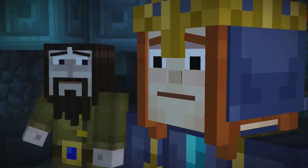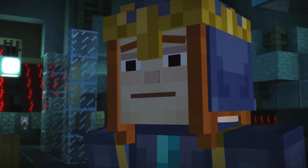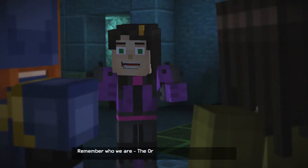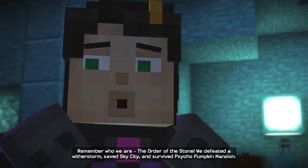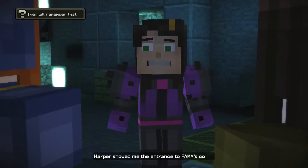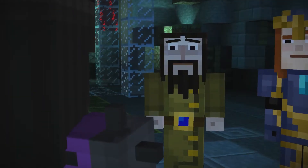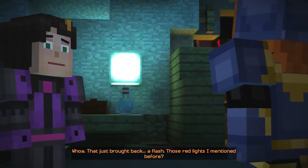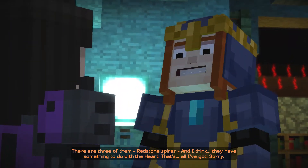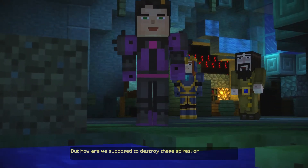But what happened to Harper? I think she's already been chipped. But we can still end Palma. Without Harper? It seems we're sunk — Harper's the only one who knows how to shut down that monstrosity. Remember who we are — the Order of the Stone. We defeated a Witherstorm, saved Sky City, and survived Psycho Pumpkin Mansion. Harper showed me the entrance to Palma's core and told me we need something called the Redstone Heart. That just brought back a flash — those red lights, three of them: Redstone Spires. I think they have something to do with the heart.